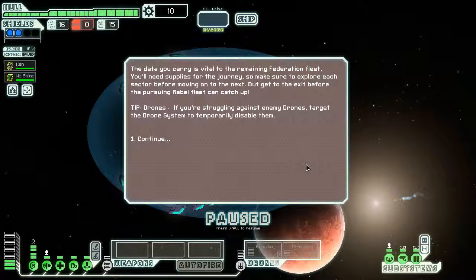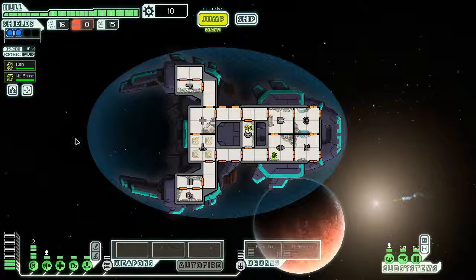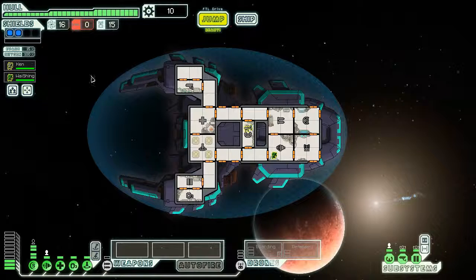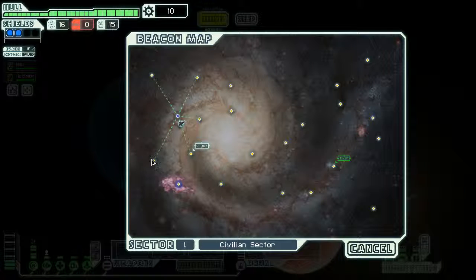Hello, citizens of Federation! Welcome to the Frontiers! We're playing Faster Than Light Advanced Edition. I have decided to restart the playthrough as The Basilisk. You're still going to see this as episode 2 of The Basilisk, but we were so short into the first game, so this might even be considered a continuation of the first one. Anyway, let's jump to our first beacon, shall we?